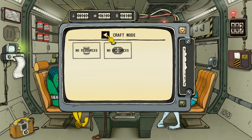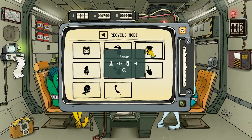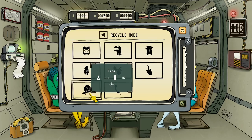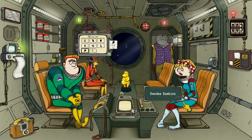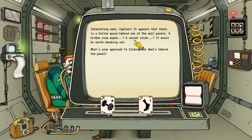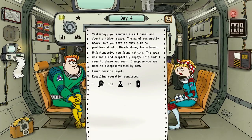Now I think what we should do is start recycling some of these. The recent patch looks like it added additional resources — you're getting chemicals and you're getting power. I guess that's to supplement the upgrades. I'm gonna go ahead and recycle the tape. Then we can start crafting some food. Interesting news, captain — there appears to be a hollow space behind one of the wall panels. A hidden room, maybe a secret stash. Baby Bronco would smash that thing to bits, so let's do it. You removed the wall panel and found a hidden space. Unfortunately, found nothing — the area was small and completely empty. This didn't seem to phase you much. Emmett's loyal — good.